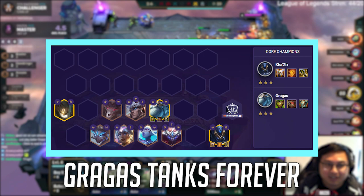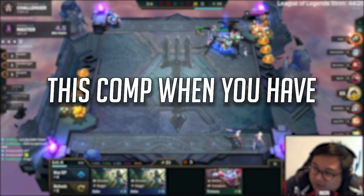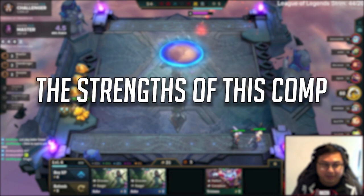This is what the standard comp looks like: Gragas tanks forever while Kha'Zix tears up their backline. You can also choose to secondary carry Karma, Nidalee, or Riven as well. You should look to play this comp when you have 3 or more Gragas and 3 or more Kha'Zix by Krugs.